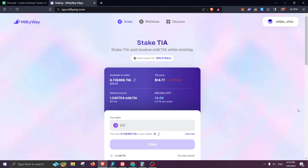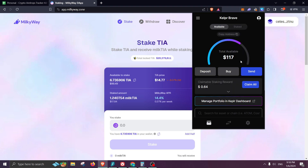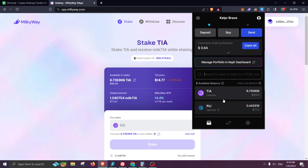First, you're going to need some funds on Keplr or Leap. I like to use Keplr, the wallet browser extension. If not, you can use Leap, but to be honest I have never used Leap in the past. Obviously you need to have some TIA — some Celestia — in your wallet.